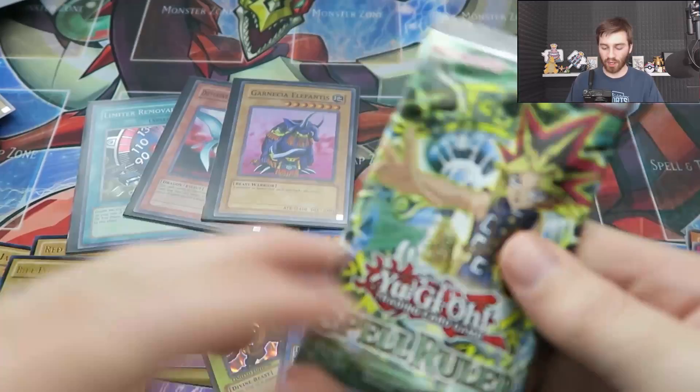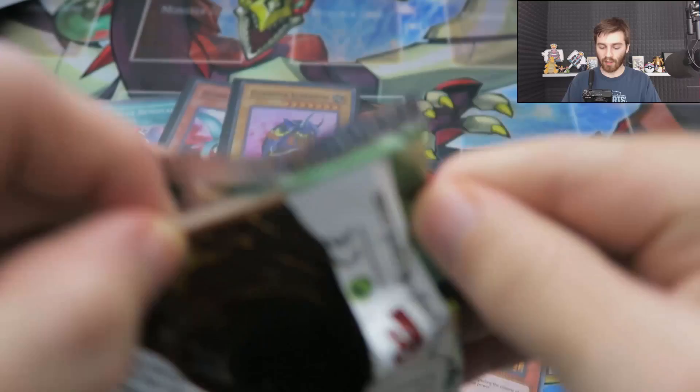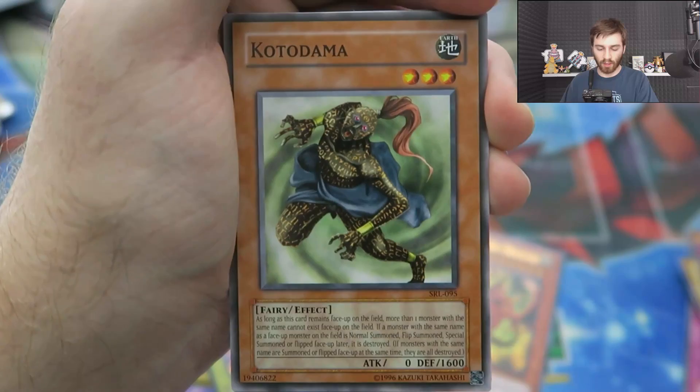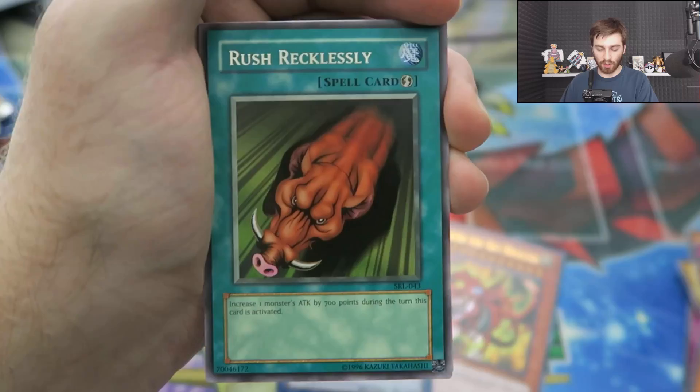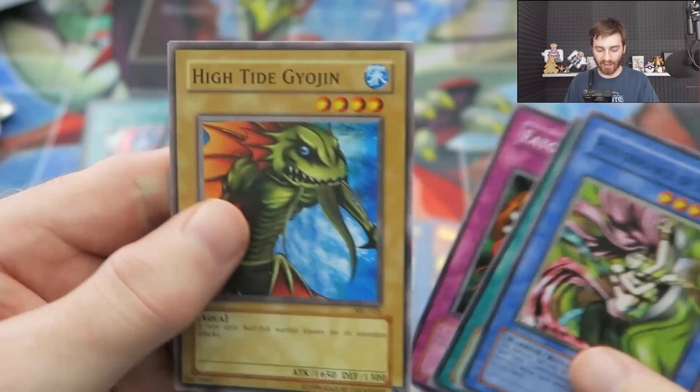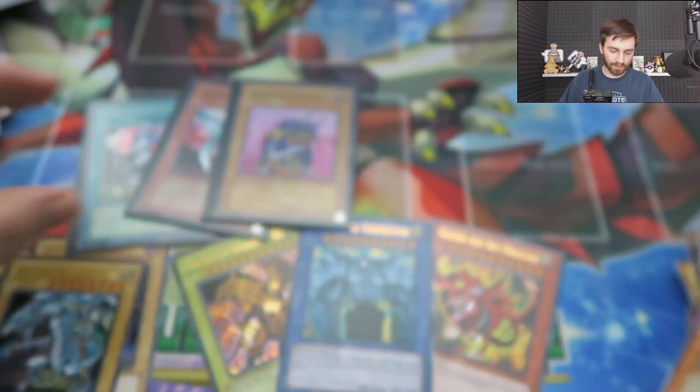Let's finish off with Spell Ruler. Hopefully we get something good. We haven't got an ultra, but supers are fine. Stone Ogre Grotto, Red Archery Girl, Kodobagon — doesn't look like we're going to get anything. Rush Recklessly, all of these are going to be commons. Hamburger Recipe for Hungry Hamburger, Eda the Gaboonga, High Tide, and Gryphon.